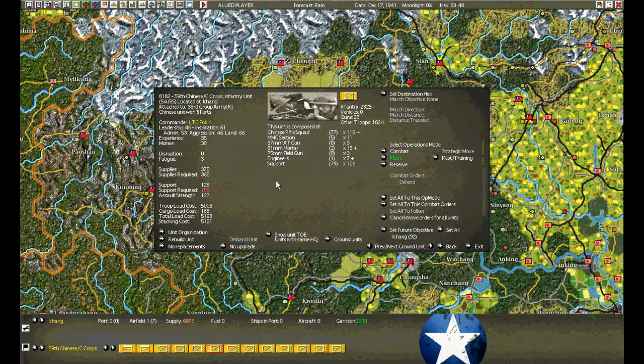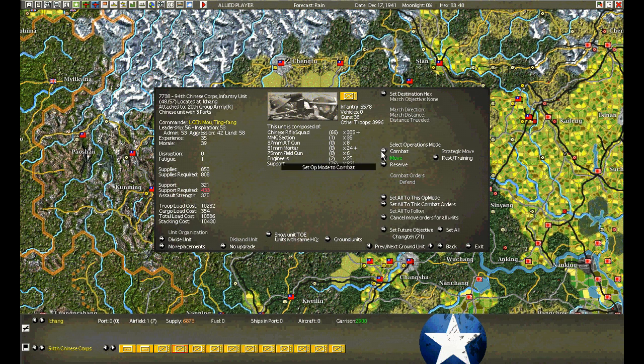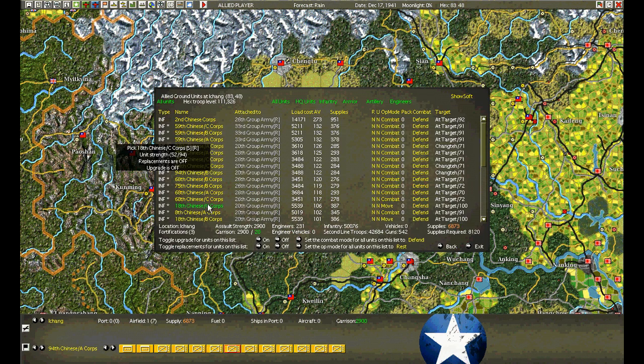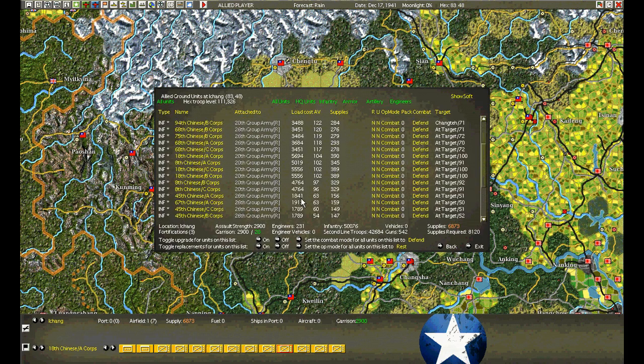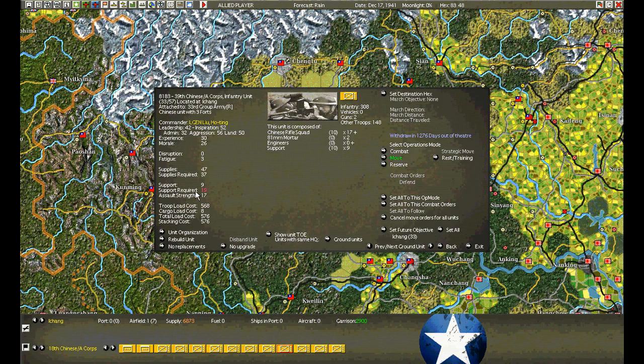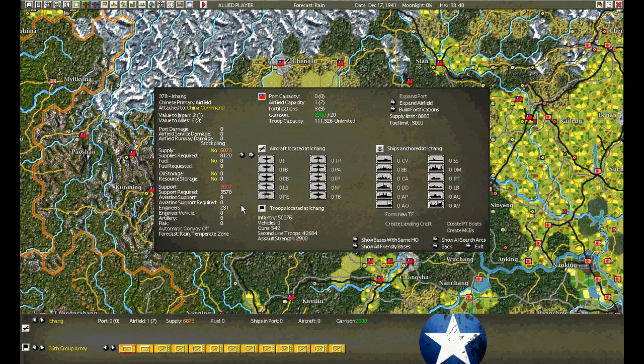We've moved in nearly to Changsha, which is probably the most powerful hex on the Chinese side right now, with 2,900 assault value. We're going to rebuild and try to build a little bit more strength before deciding which objective we want to take on. Lots of time. We're already at level 3 fortifications. We can build maybe a little bit more.